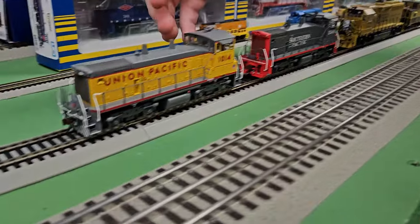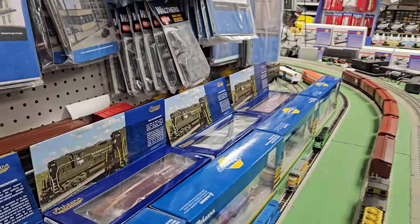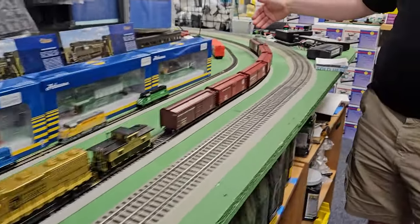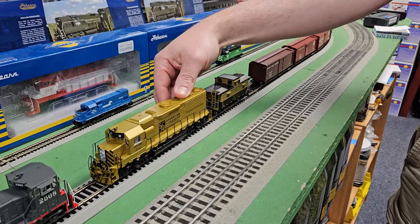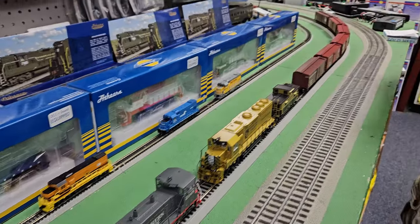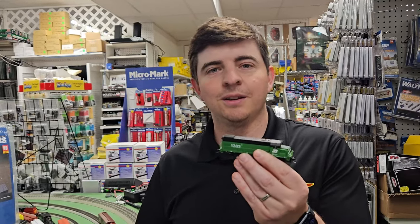Let's recap everything we saw today. From Athearn we had the SW1500 switcher diesel locomotives — great looking. Also from Athearn's Genesis series, those highly detailed box cars. We've got the Walthers X29 box cars — you can never have too many. From Atlas, the Operation Lifesaver caboose paired with the diesel locomotive — a great consist. And for N-scalers, the GP15s — DC engines that can be upgraded to DCC and sound.